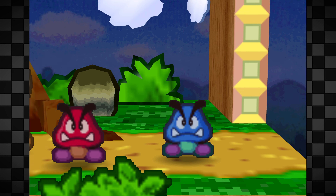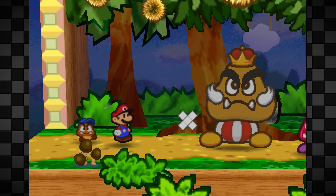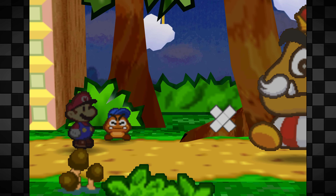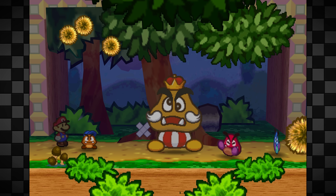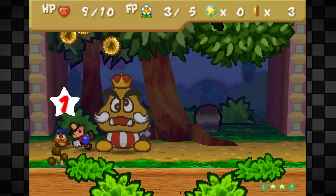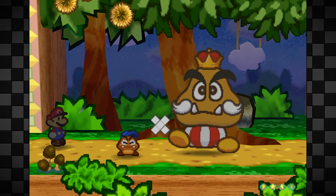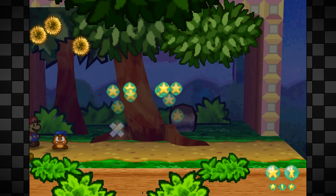Now we have the Goomba King with 10 health. We also have to refight the Red and Blue Goomba Bros, but they are in a weakened state from the previous fight. We start by Power Jumping the Goomba King and target the Goomba tree with Goombario — this makes a Goomba nut fall and hit all enemies. Goomba King has 2 attacks: he can make Goomba nuts fall on Mario or just kick him. We can very easily finish this in 2 turns with another Power Jump and a Head Bonk on the Goomba King.